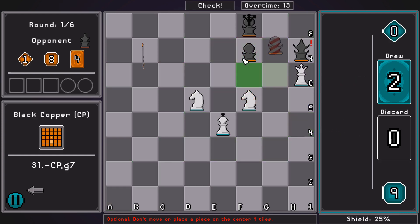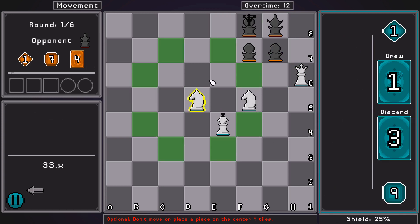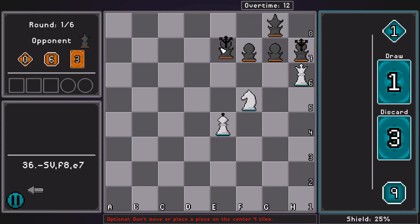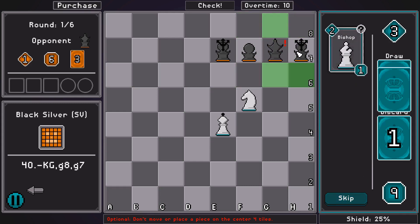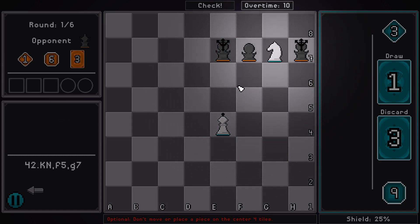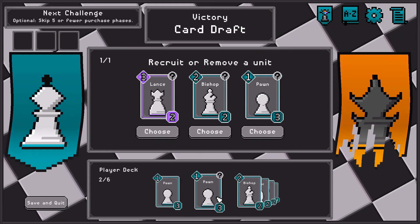We almost have checkmate, and almost having checkmate is pretty cool. I'm going to try to divert the silver so that this is checkmate. There is a chance that the opponent could have thwarted it by placing the silver on H8 instead of H7, for example. So we could have promoted something, and that would have been nice. We're removing a pawn.